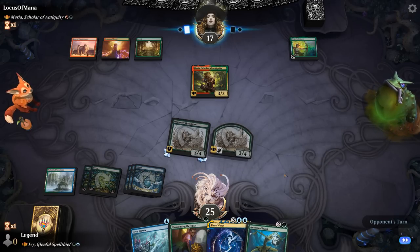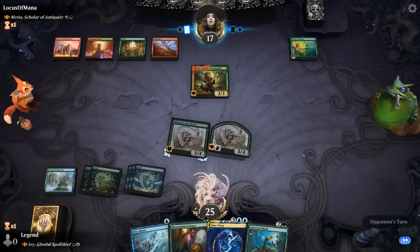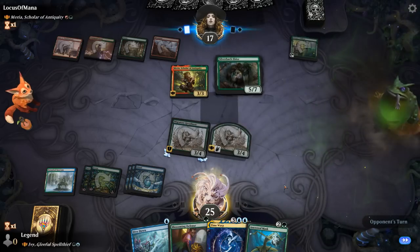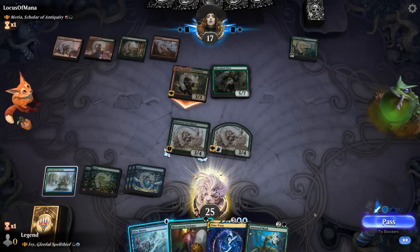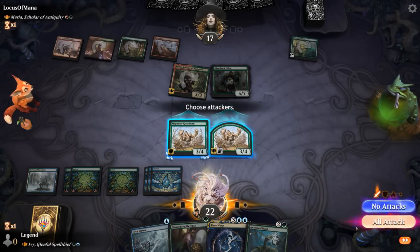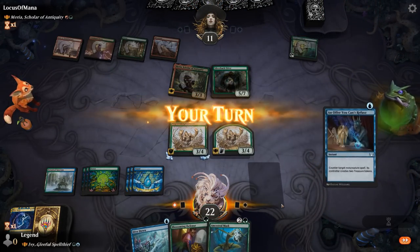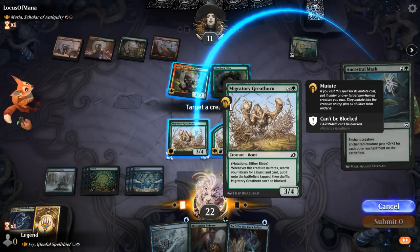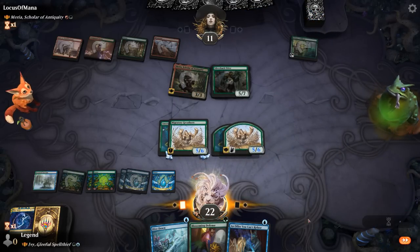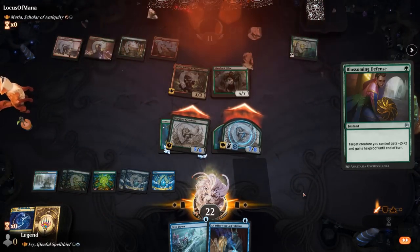Ancestral Mask gives plus 2/+2 initially counting the copy, getting us up to 10 damage. Blossoming Defense adds another 4. We're getting close to lethal, especially once Time Warp gives us an extra turn. Silverback Elder could blow up our artifacts and enchantments when they cast a creature — luckily they're tapped out. We move to combat, attack, take an extra turn, and then Mask plus Blossoming Defense finishes it.